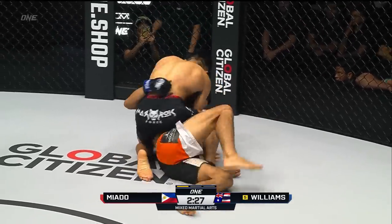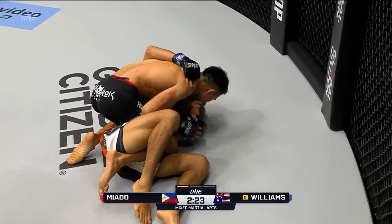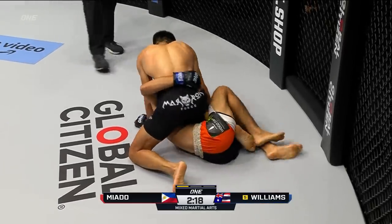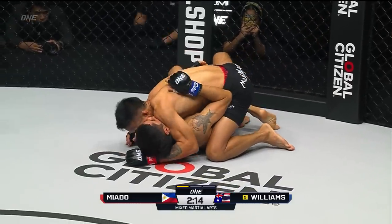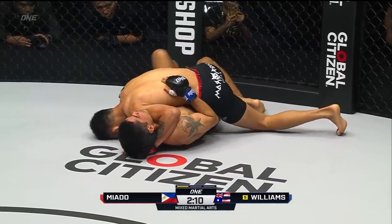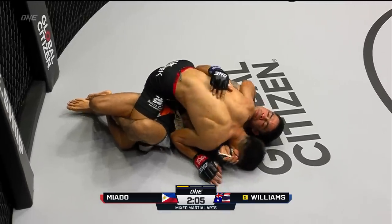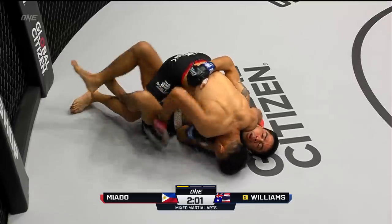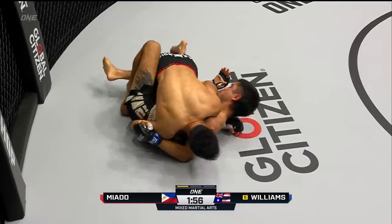Miato is in complete control. You can see Williams tried to hip bump to create that space and escape, but he might give up his back in the process. You've got to keep your arms real tight — you don't want to start extending and reaching for things if you're Williams. Miato is not going to look for a submission here; he's looking to pin an arm down and get him in a position where he can land punches. Mini T needs those tyrannosaurus rex arms — keep them tight to your body, then start pushing off your opponent to create that space.